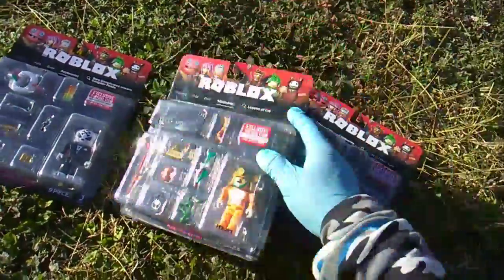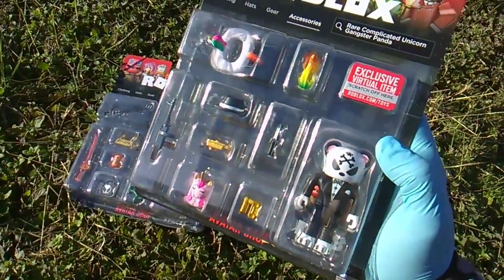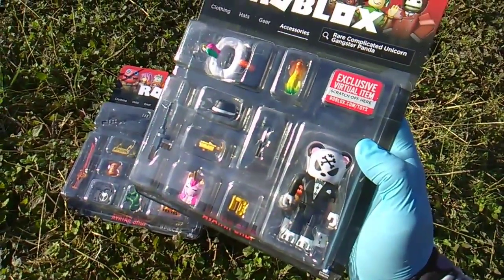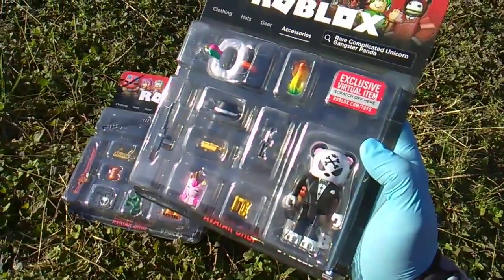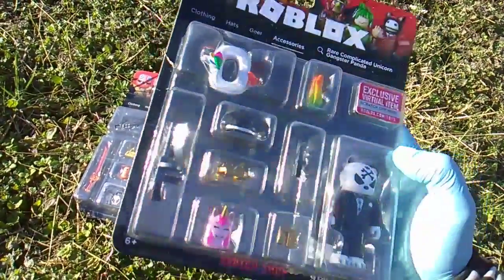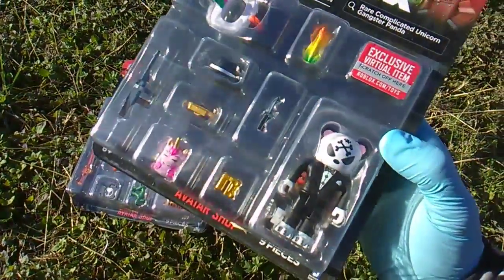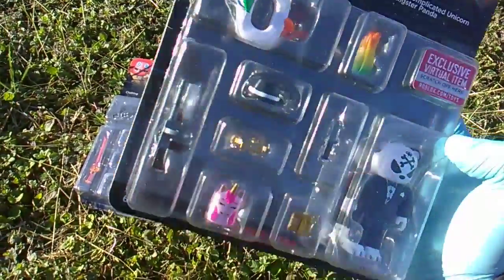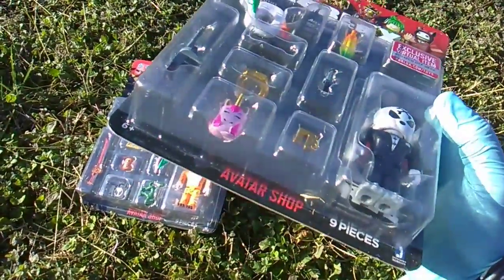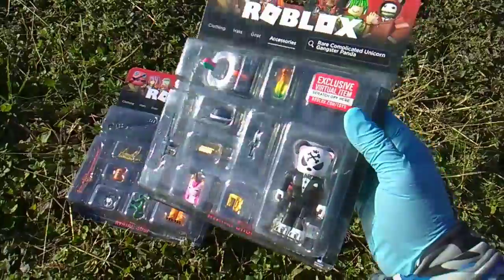Very weird, very exciting. Maybe most exciting of all — look at this: Rare Complicated Unicorn Gangster Panda. He gets one of those floaties, a tail, a fedora, a knife, headphones, a gatling gun, a backpack, and brass knuckles. This pack is insane.